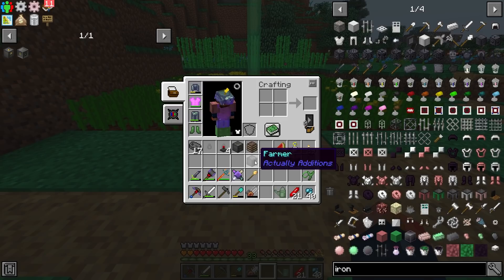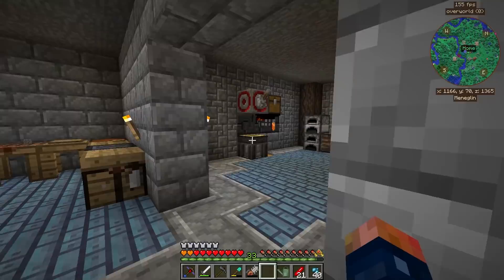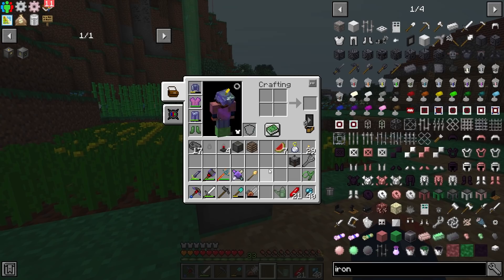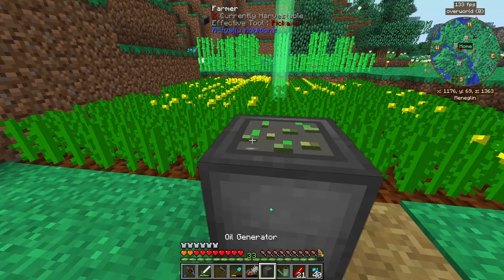As long as you till the ground it'll eventually turn back to grass, and there are free worms. Worms actually help your crops grow, so I do recommend those. Now that we have our canola farm pretty much ready, we need to get the power set up. I've made all the machines, so we're ready to go. I do need a farmer set up to automatically farm the items, and then I'm going to use transfer nodes for items and Actually Additions lasers for fluids.